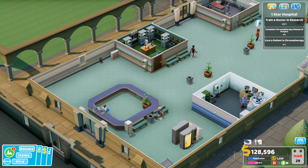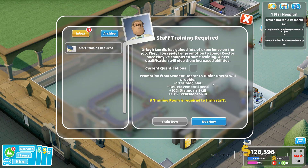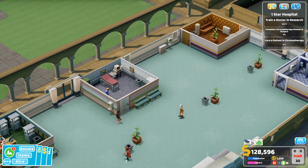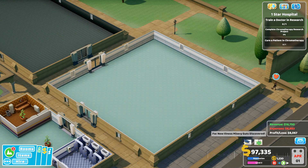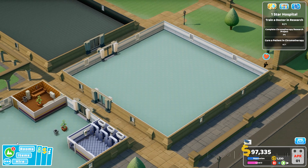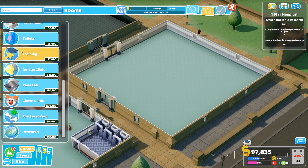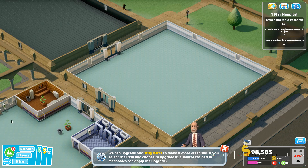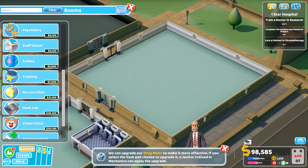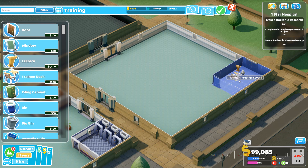I'm doing gameplay and commentary both at the same time. Some basic treatment — you need to be trained. I'm going to buy this over here, it's probably a bad idea but I want it. Because we need to train staff and we need some researchers since we just unlocked the research room. Do I have a template for the research room? I do, but it's far too expensive for right now.